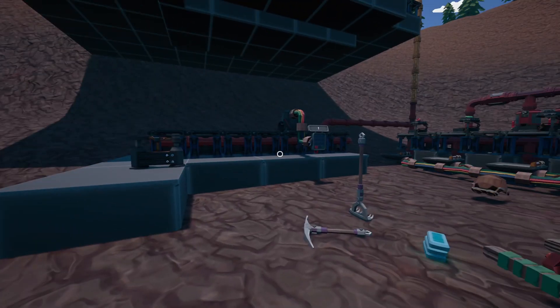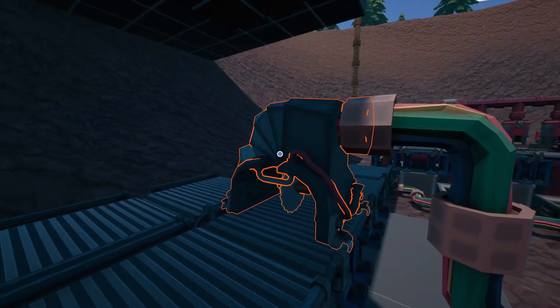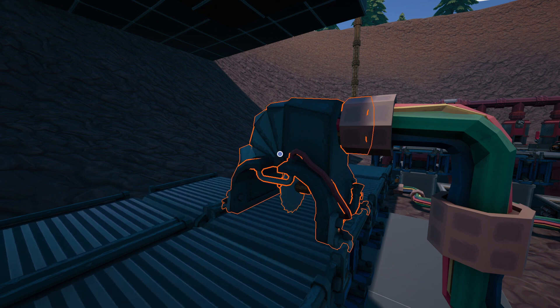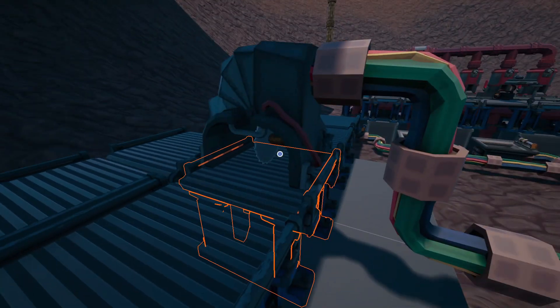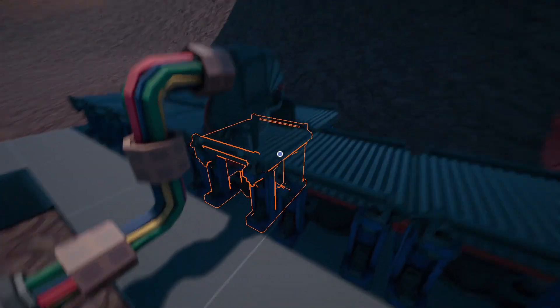Hey guys, this is Hybrid Steel and welcome back to Hydroneer 2.2. Today I'm going to be talking about a piece of equipment that is going to make your life so much easier. This piece of equipment can be found in the token store in Bridgeport — this is basically for tokening from missions you can do. The red exclamation marks are the ones you want to be focusing on because that's how you're going to get stuff.